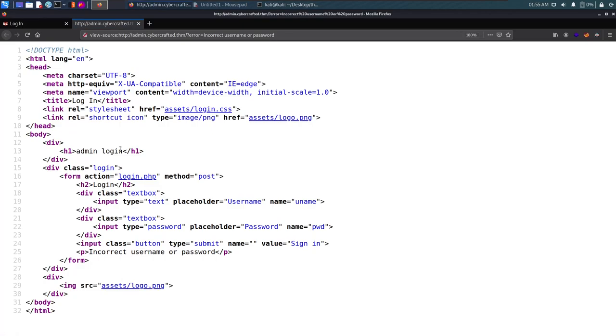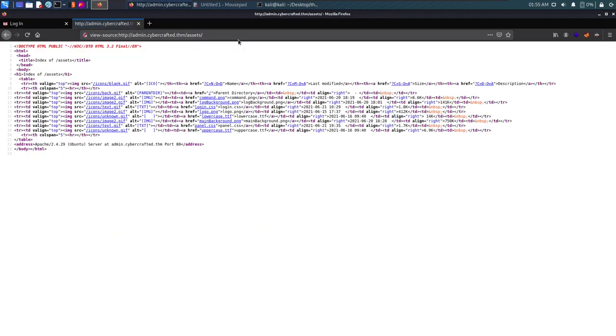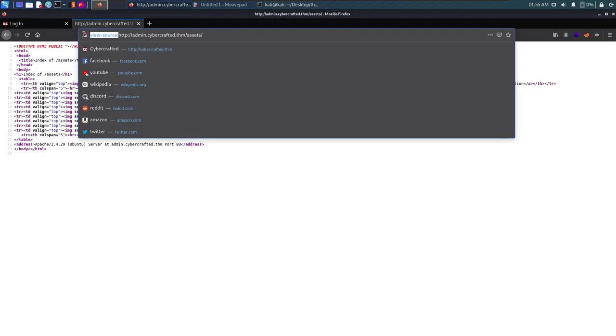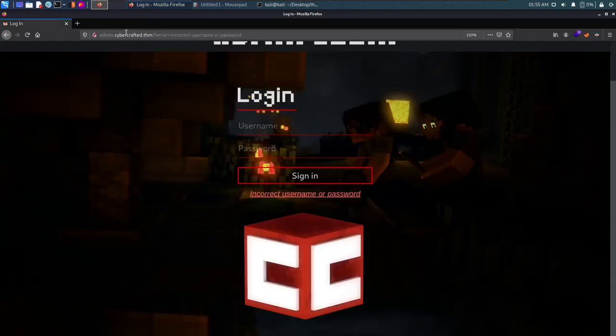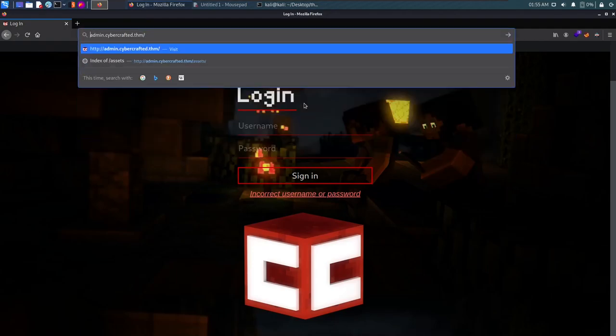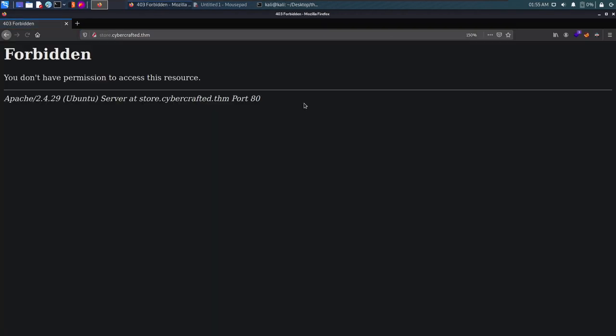Viewing the page source reveals nothing interesting. We notice there's an assets directory — browsing to it shows some PNG and font files, nothing interesting. We need credentials to log into the admin panel. Let's browse to store.cybercrafted — it says 'Forbidden,' so we don't have permission to access this resource.